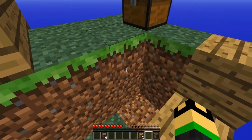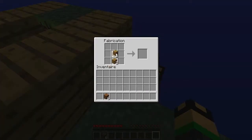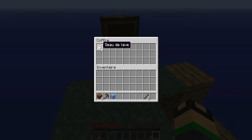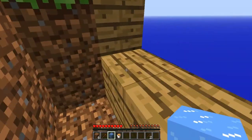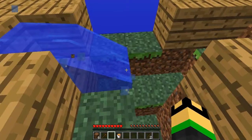On a assez de bois pour se construire une pioche — la base de tout. Donc déjà, la glace. Et l'eau, on va la mettre en premier, histoire de pas faire de bêtises. Ouais, parfait.